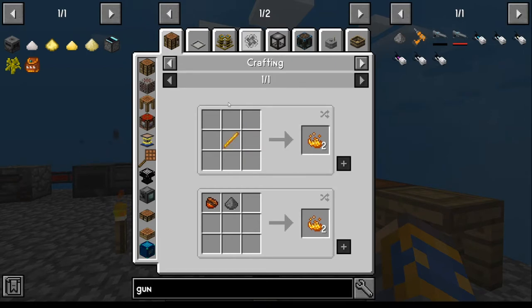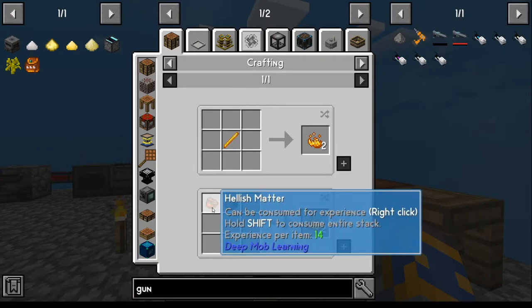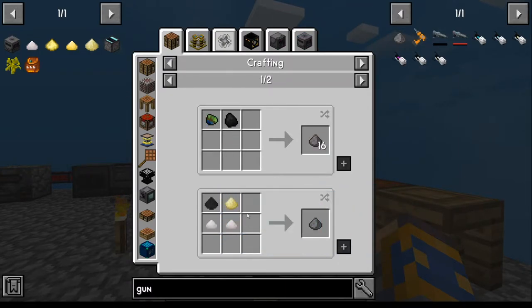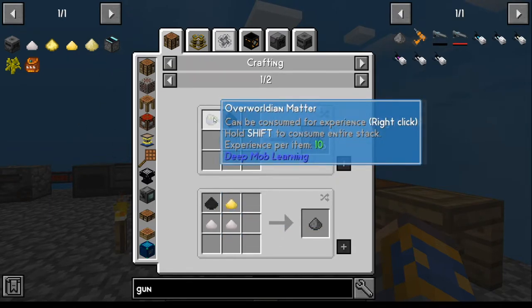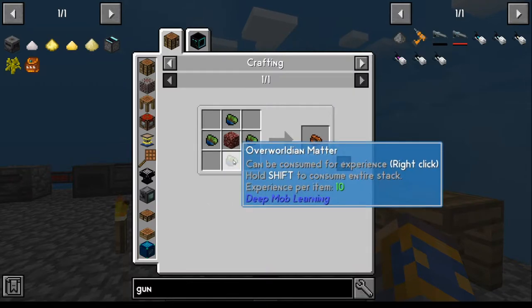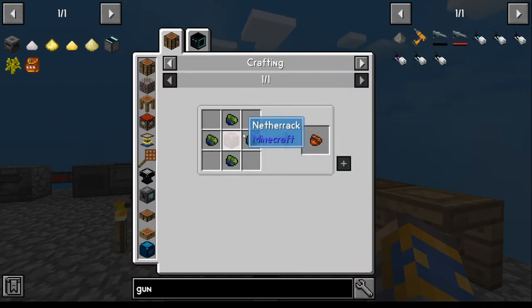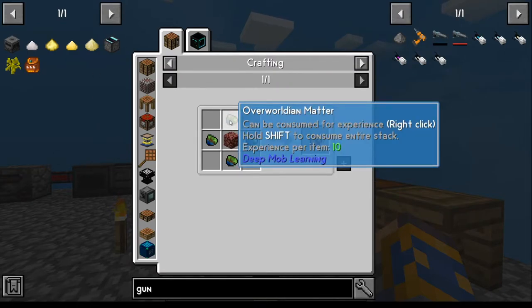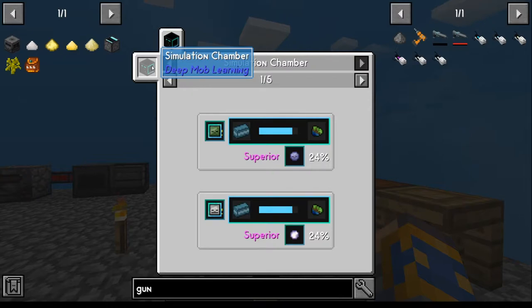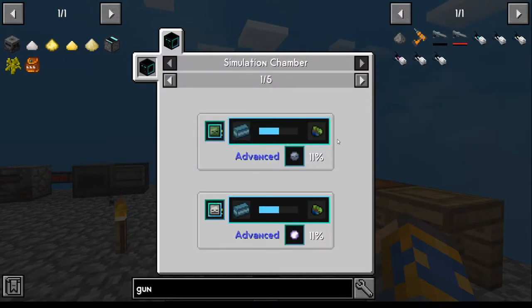Where do you get the ingredients? Blaze powder you can just craft — it's fairly straightforward. You can do obsidian, overworld matter, and coal. Same thing for the hellish powder — there's overworld matter and netherrack. We can make the netherrack, we can make the coal, but where do we get overworld matter? If you keep tracking it back, you'll notice the simulation chamber is where it comes from, and if you follow that it's a lot of work. So really you're kind of stuck either doing the simulation chamber or going to hunt the blaze.